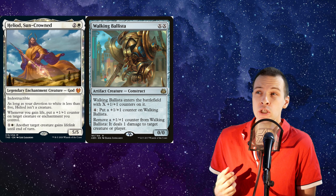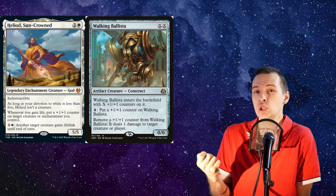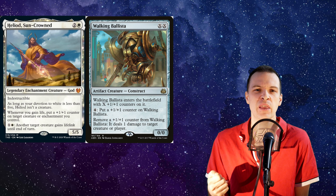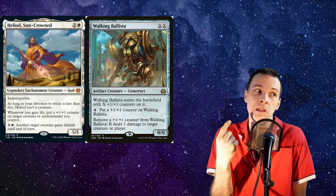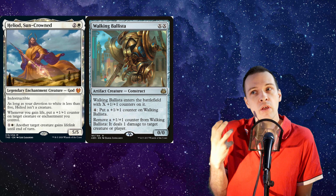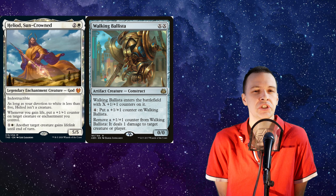That is gonna be a little bit tricky though, considering white is lacking tutors. White is good at tutoring for enchantments, but really bad at tutoring for pretty much anything else. They can tutor for planeswalkers and some legendary creatures, but that's it. That means running Heliod as your commander is gonna be a very inconsistent deck.